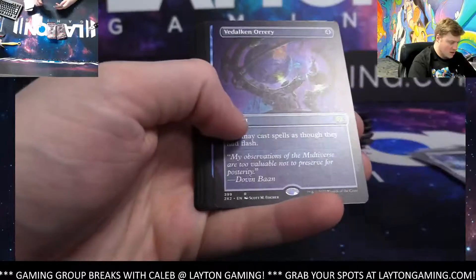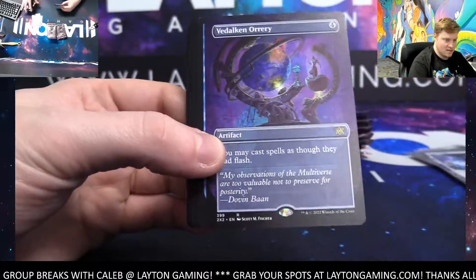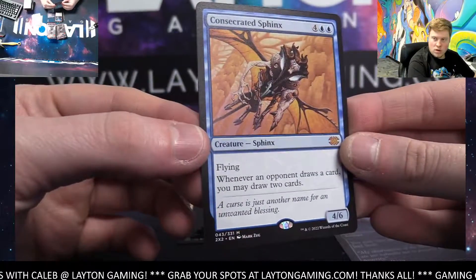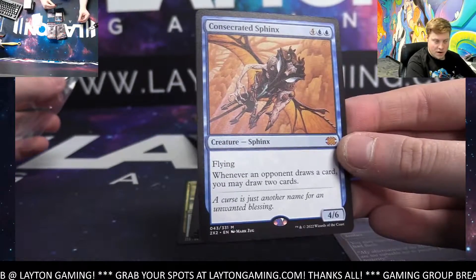Myth Realized. Oh nice — borderless Valikin Ori artifacts. Very nice Consecrated Sphinx, nice hit there blue. There you go blue, Adam B, nice one, very nice one.